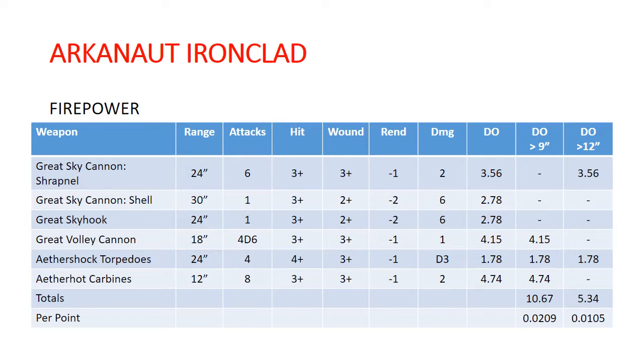The Great Skyhook does the same damage as the Great Sky Cannon shell. It has another ability where I believe it improves your charges when you shoot it. Overall, I don't think the Great Skyhook is really that good of a choice. When you have the Great Sky Cannon shrapnel at the same range, that does significantly more damage.